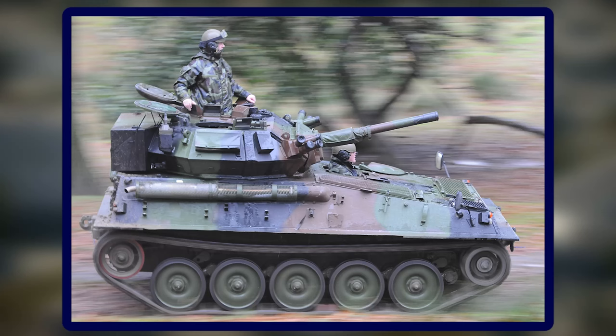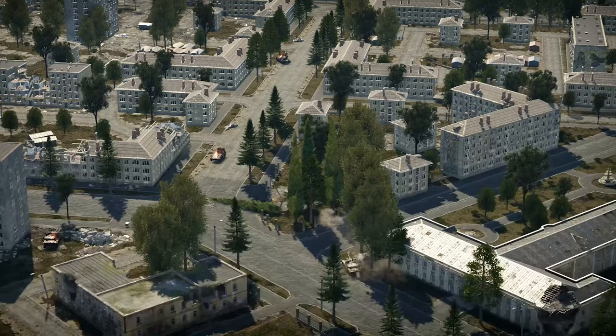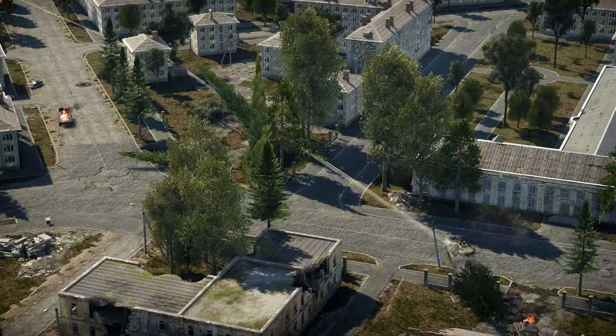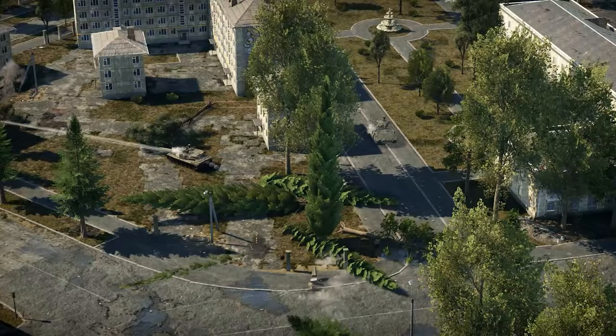For the second tank we have the FV-101 Scorpion, a light reconnaissance tank that I just don't understand why it hasn't been added yet. It's a pretty weird vehicle to add, but it has a place — we have the Fox, so why not the Scorpion? This tank is very light, at around eight tons. It has a Jaguar engine of 190 horsepower, and it's okay in speed — not amazing but not bad either.